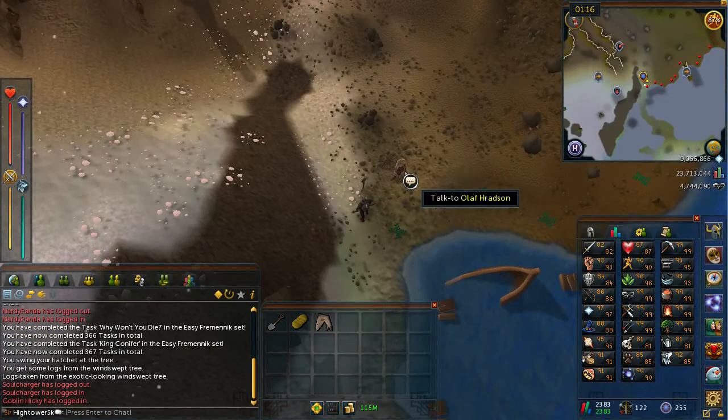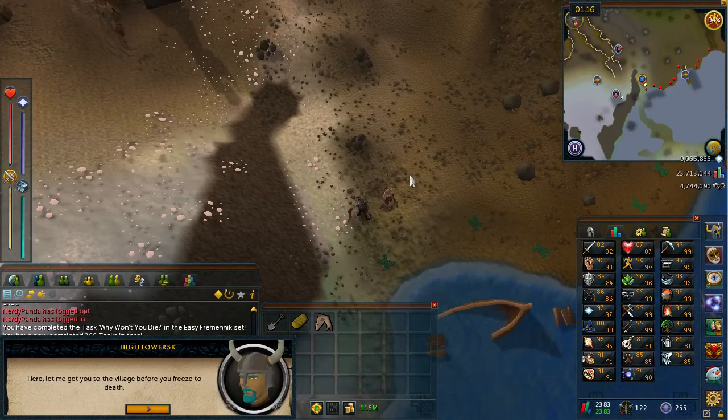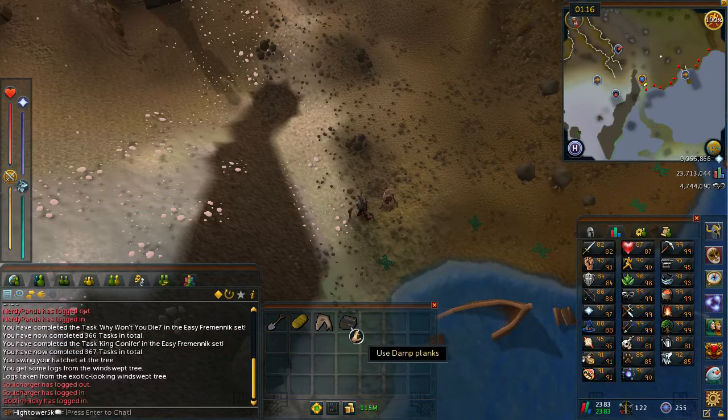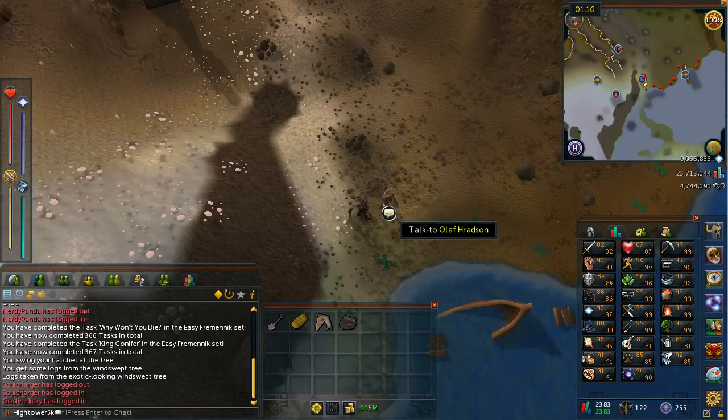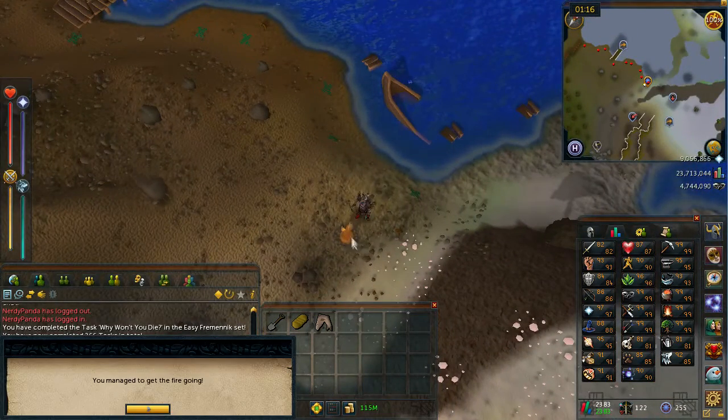Once you arrive back at Olaf, go ahead and talk to him. He is going to say that he is cold, and he's going to give you some damp planks. From here you want to use the damp planks on the fire pit embers, which should create a fire and make Olaf happy.